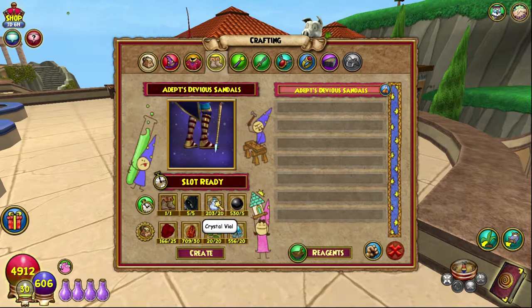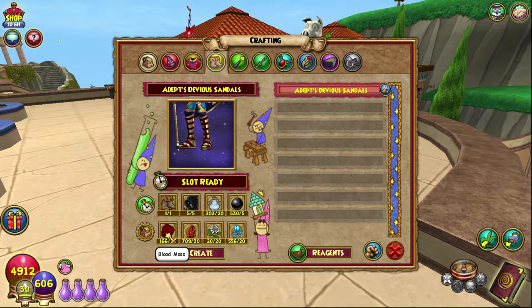Crystal Vials you can get from the Celestia Reagent vendor. Black Pearls you can find in Black Lotuses — I have a video on that. Blood Moss — I farm pink dandelions for my Blood Moss, or I have a video on that which takes you to the Athenium or the Shadow Palace, the two places I go for that.